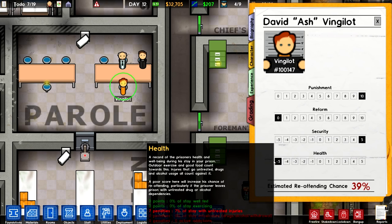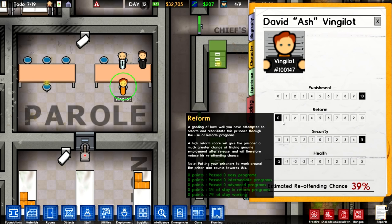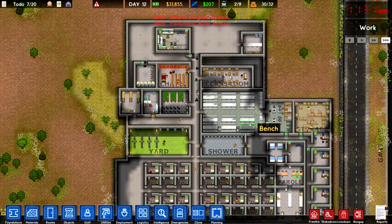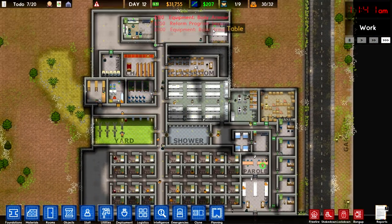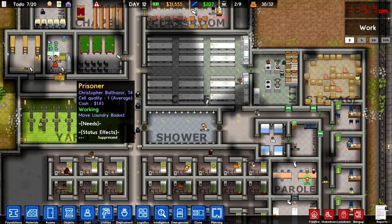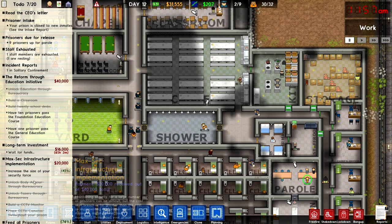This is kind of bad right here — we're going to need to figure this out. The health is bad. A record of a prisoner's health and well-being during his stay — outdoor exercise and good food count toward this, injuries that go untreated, drugs and alcohol usage all count against it. A poor score here will increase his chance of reoffending, particularly if the prisoner leaves with untreated drug or alcohol dependencies. Seven penalties — seven percent of stay with untreated injuries. Got it, because he had injuries before. We're kind of okay with the injury department from now on. Look at all this — we're spending a lot of money on body armor. Oh, the body armor thing was unlocked — that's why. Now our guys are actually wearing body armor.